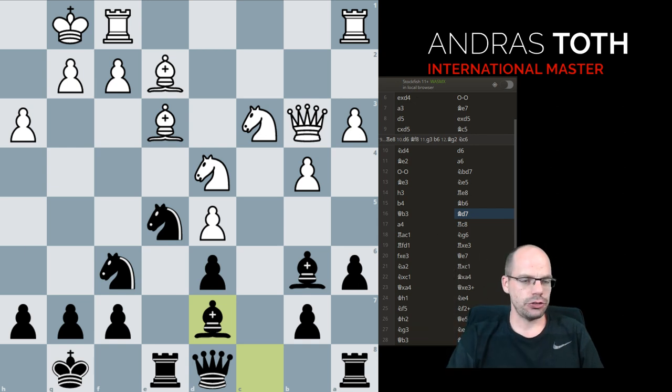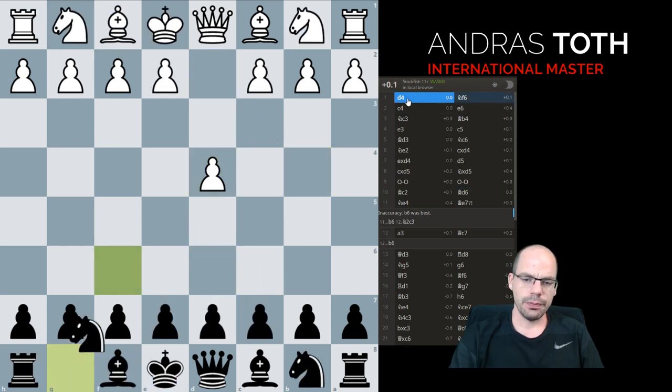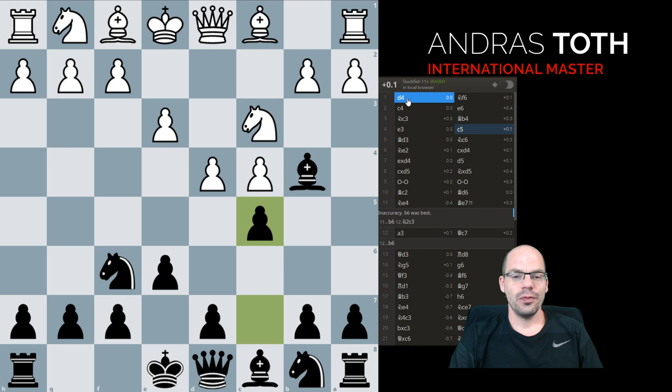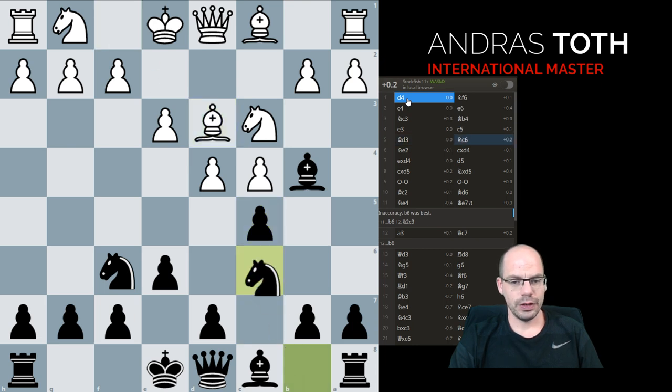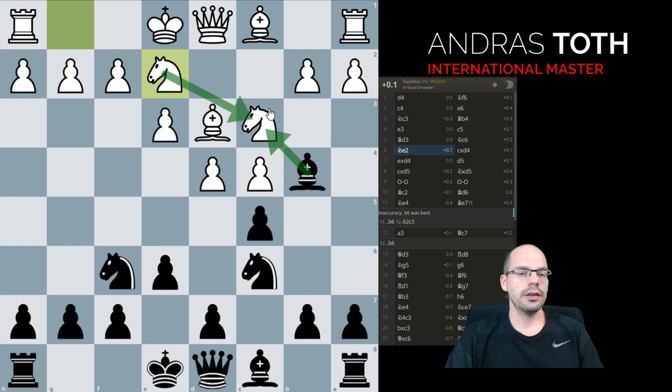With that we've ticked off the knight e2 variation. The next step is the improved version of the knight e2 line, where they play bishop d3, we go knight c6, and they play knight e2 still — insisting on not putting the knight on f3 but on e2, with the same idea of being able to take back with the knight.